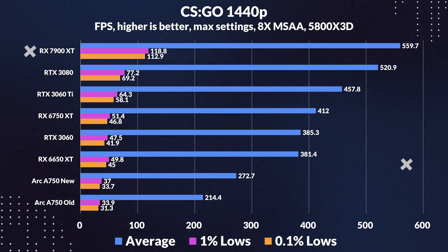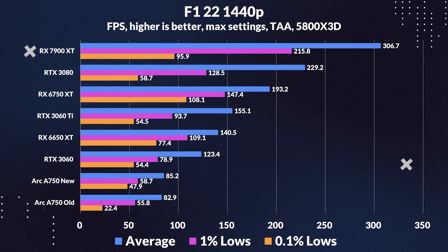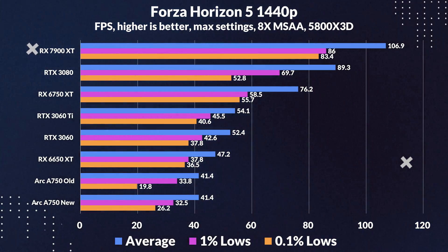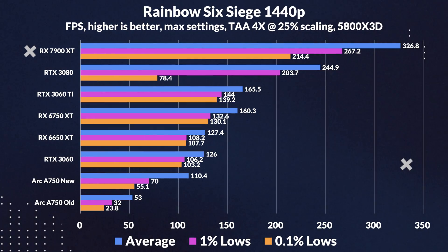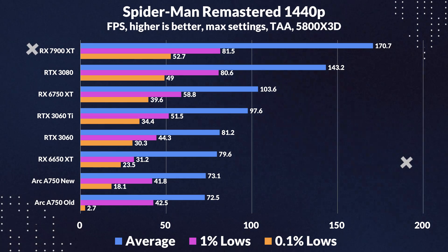Moving on to rasterized games at 1440p, where the story is pretty much the same as 1080p, but with some differences. The gap between the drivers narrows a bit in some games like CSGO and Spider-Man, but it delivers a decent improvement in performance with the latest driver. It's not as noticeable as 1080p, but it's still there. You can also see which games are already optimized for Arc, as they start to perform almost the same with both drivers. The newer driver still offers a slightly more consistent experience with higher 1% lows.